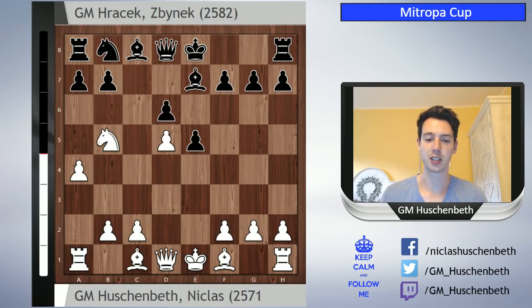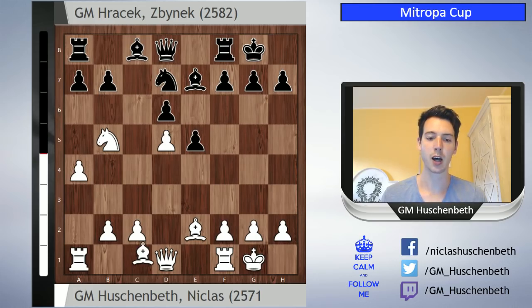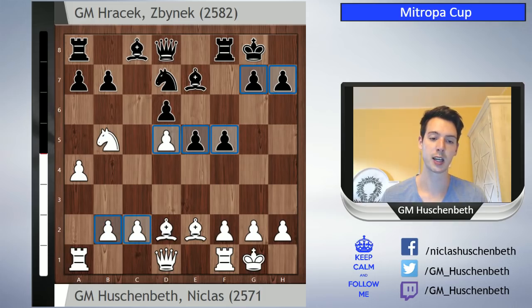Now Be7, Be2, castling on both sides, then Knight d7 and Be2, F5 - this is all pretty standard. Black has more pawns on the kingside so he will push these pawns forward, whereas White has more pawns on the queenside and will try to play on that side of the board. This is just in general to keep in mind: play on the side of the board where you have more pawns.